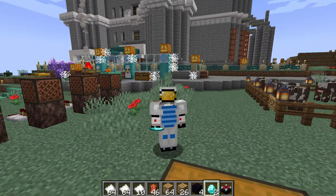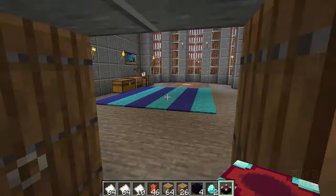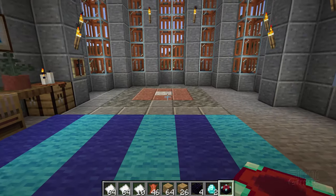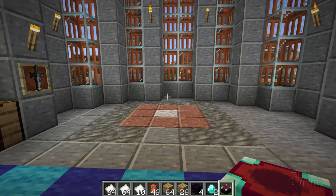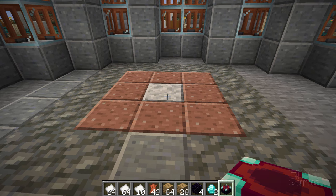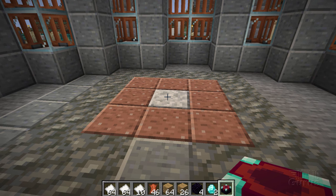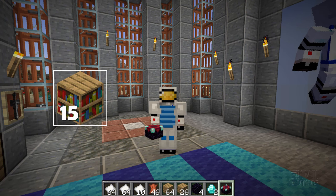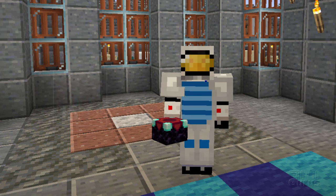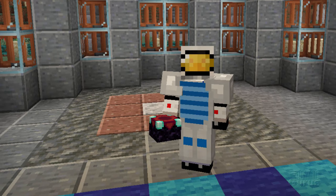Let's go inside and get this thing set up. I'm putting it over there on the right-hand side of my base — I have a real large room right there. Now you need to put this down in a certain way. The table goes right here, and you need to have space around that, so I have that area marked out on the floor. And then around that you have your bookcases. To make this work, you need 15 bookcases, and they all have to be within one block of the enchanting table. So I'm going to do a double stack for this.